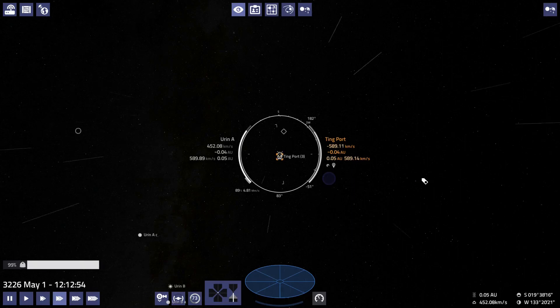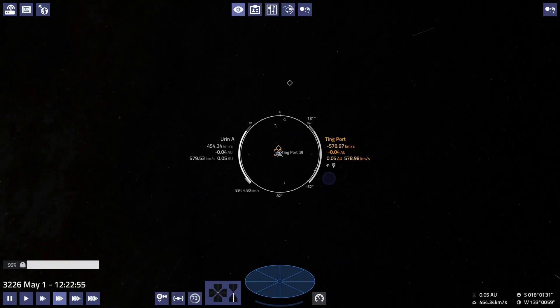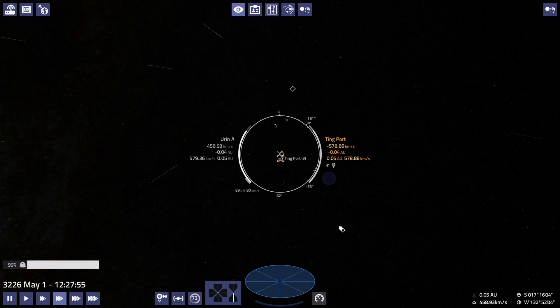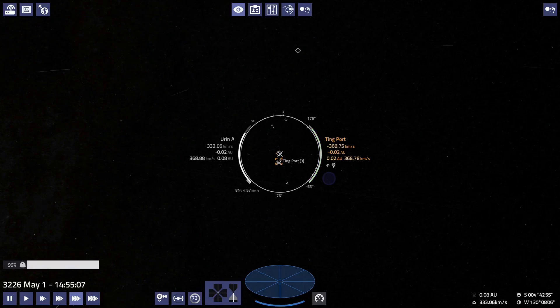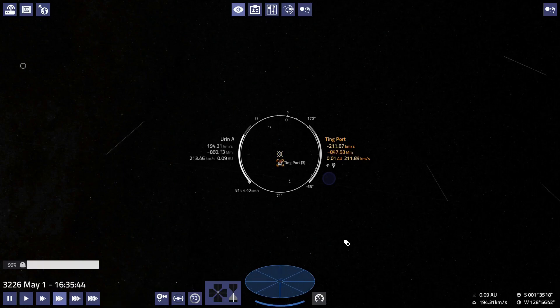We are approaching the side of the planet that the port is on. Let's brake. Let's look down a bit — we can kind of see Ting there. We might be on the wrong side of the planet.